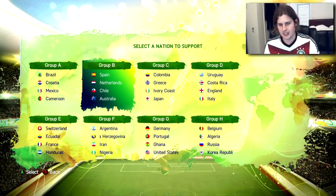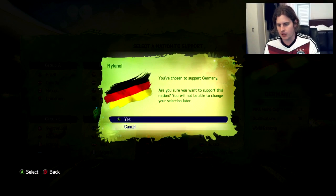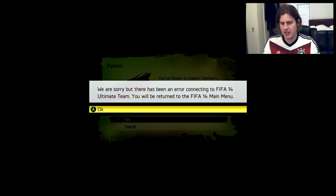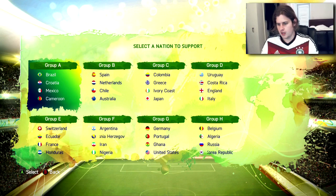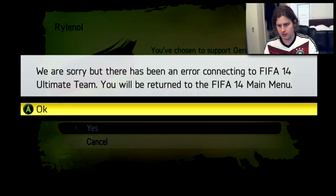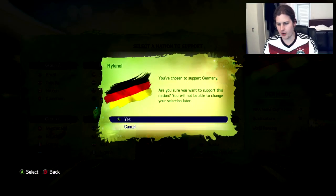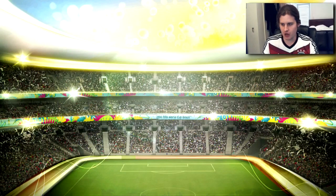Let's see what this is all about. Oh, this is sick! 'Select a nation to support' — I think it's pretty easy, we're gonna go with Germany, the homeland. 'Are you sure you want to support this nation?' Yes! All right, let's go. We're going to Group G — G for Germany, as I'd like to say.